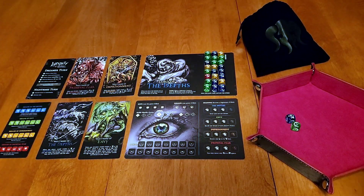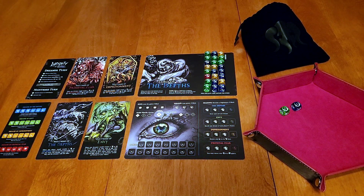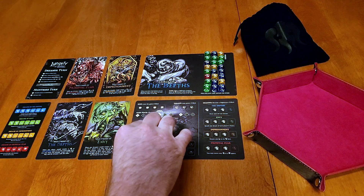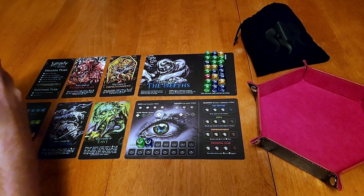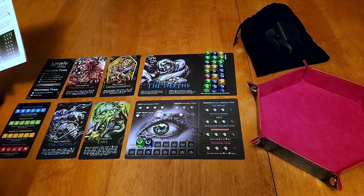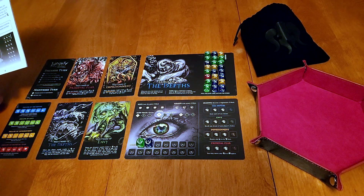We roll our last two remaining dice and we have one power and one power. We resolve all the dice we got — since these are both ones we just add them to our power track and continue on. I need to check the rules quickly — it looks like we pick two each turn and return the others.